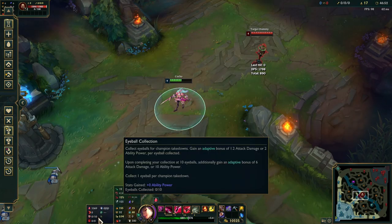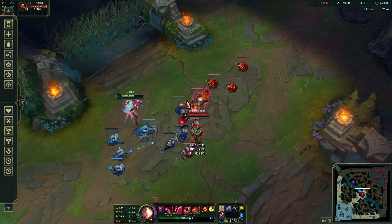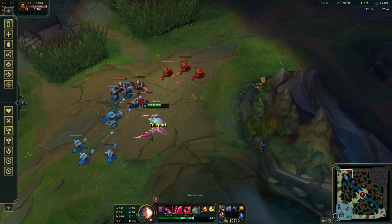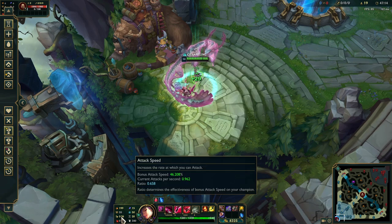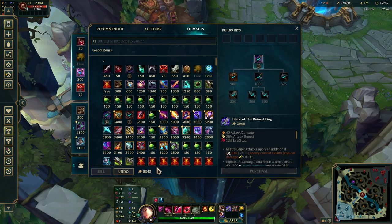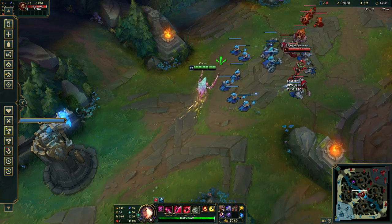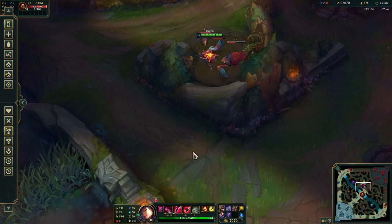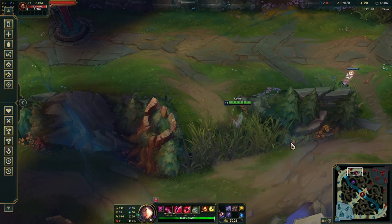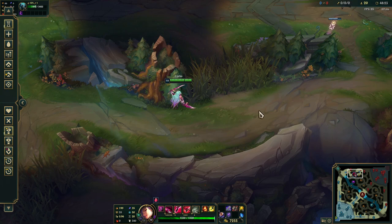Dematerialize heals based on your omnivamp. Right now I have one percent omnivamp so it won't heal much. Let's say you buy Ravenous Hydra - one plus two per stack, so at max stacks that'd be about 11 percent. If you have max stacks of omnivamp, the healing becomes pretty significant. Save them till 50 minutes and they're pretty good.